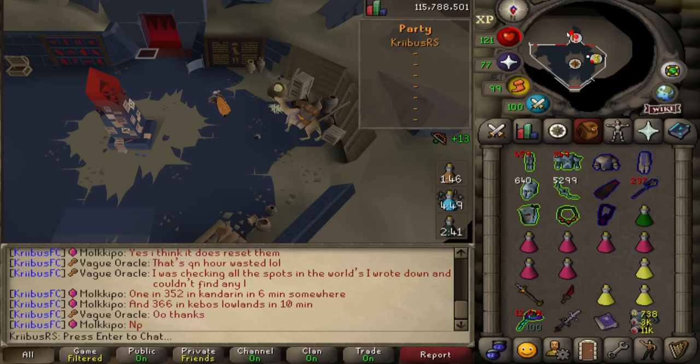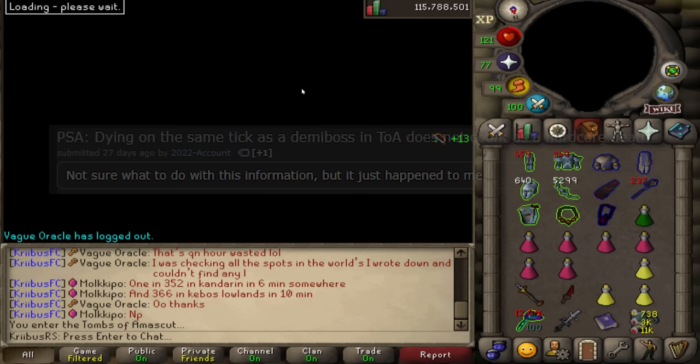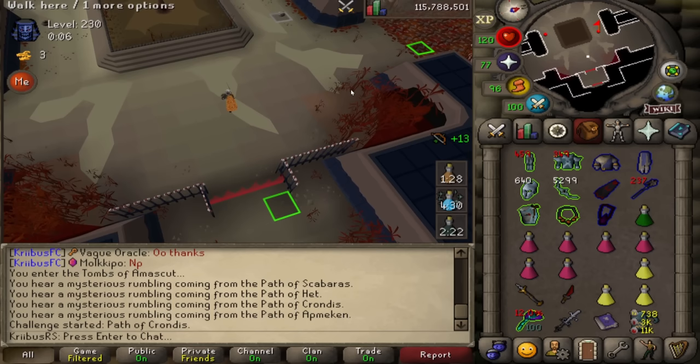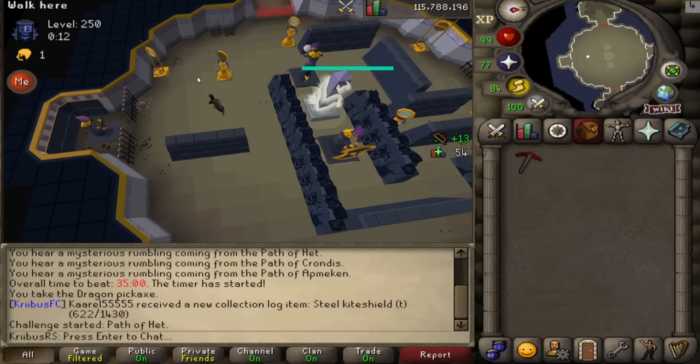A fun PSA: dying on the same tick as a demi-boss in Tombs of Amascut will not count as a hardcore death. If you ever die at the exact same time as Baba, Akka, Siba, Gefri, or even the Wardens, you will not lose your hardcore status — because as soon as the boss dies, the room is considered cleared and any death afterwards is not counted.